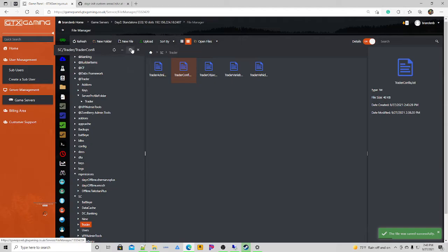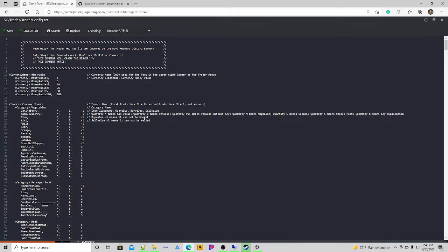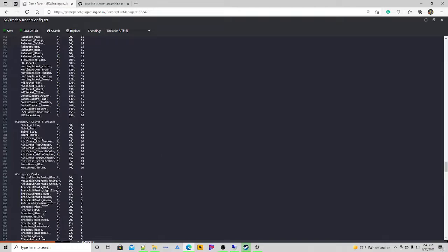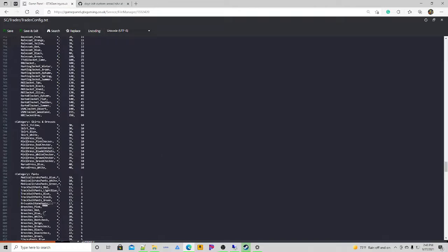Trader Config is where you'll change any pricing or add items. The star-comma means it's a single item. The first price is the buy price, the second is the sell price. If you put minus one for buy, players can't buy it — like this mushroom is not available to buy but you can sell it for a dollar. Or make it where they can buy for a dollar but can't sell by setting the sell price to minus one.